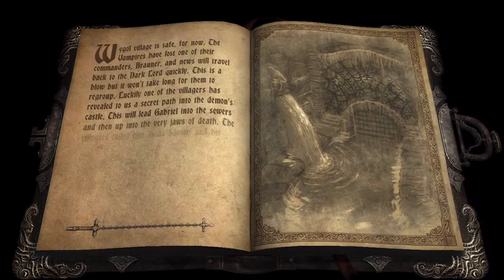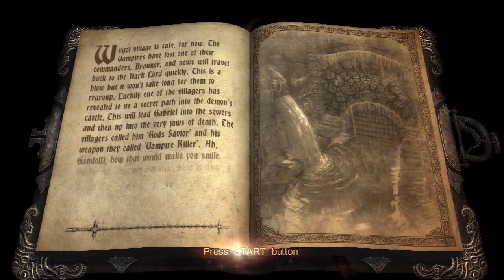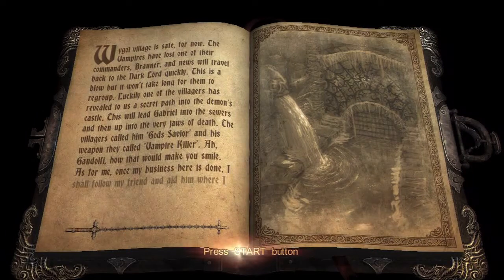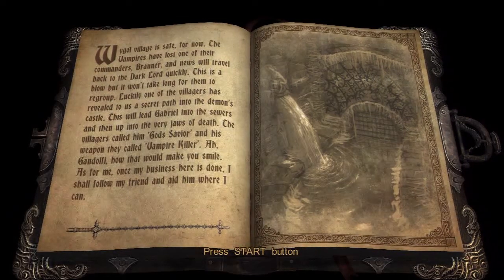Luckily, one of the villagers has revealed to us a secret path into the demon's castle. This will lead Gabriel into the sewers, and then up into the very jaws of death. The villagers called him God's Savior, and his weapon they called Vampire Killer.